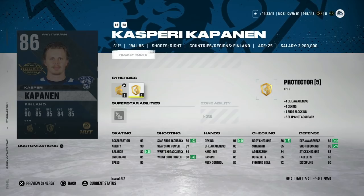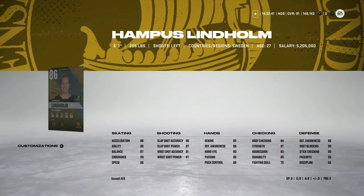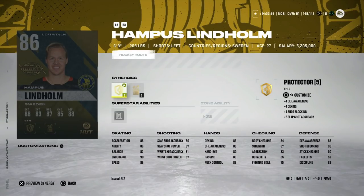Another extremely good card for anyone not looking at a master set or high-end card: the 86 Kapanen. Don't get fooled by his overall — he's got 93 speed, 93 acceleration, high-80s shooting. His hand stats are a little bit worse than Larkin's and I'd much rather have the 87 Larkin, but there are going to be a lot more Kapanen pulled, so be on the lookout. Even with the Wheels superstar ability — I know I'm not big on it — with 93 speed and only costing five, that's not bad. This is a very good card for anyone trying to find a fast right-handed winger without paying 100k.